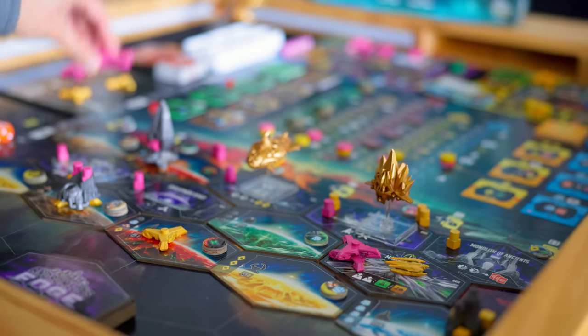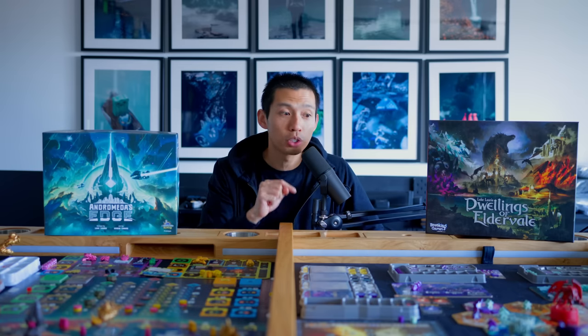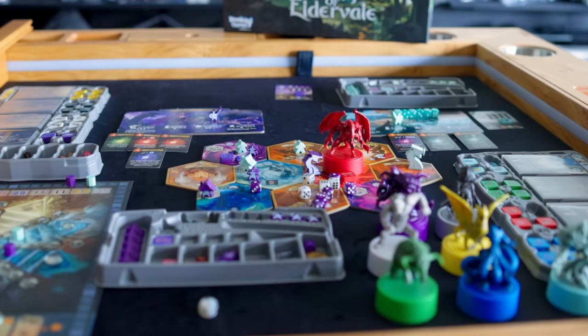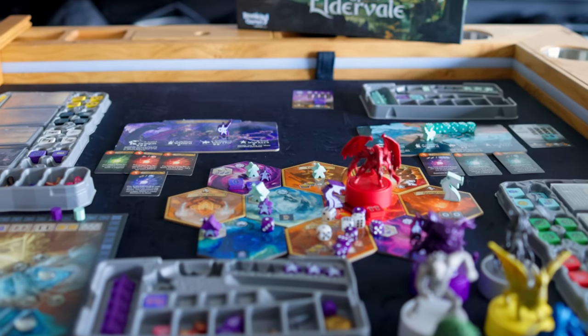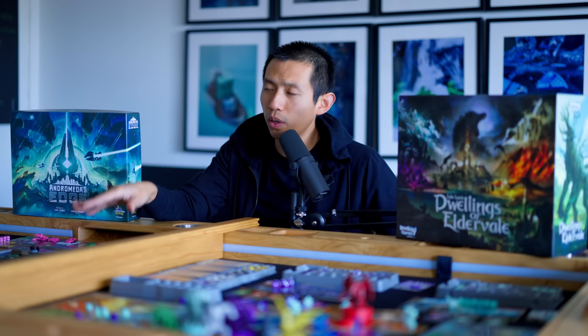There's also range. Range really expands the map — it expands the combat field because then everyone is interacting more. There's a lot more player interaction in Andromeda's Edge than in Dwellings, and I already think Dwellings has a really good amount of player interaction to begin with. You get less with two players because you have a smaller map and spread out more, playing a more solitary game at the beginning, but as the map expands you definitely have more room and more units to play with in combat.